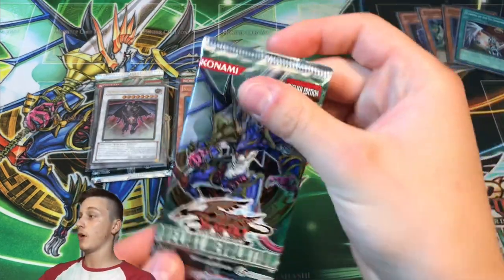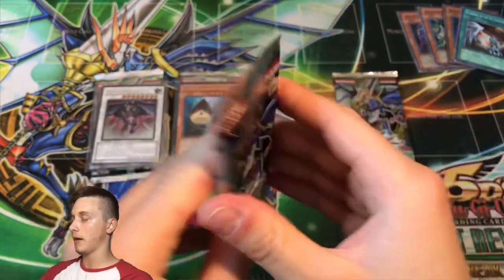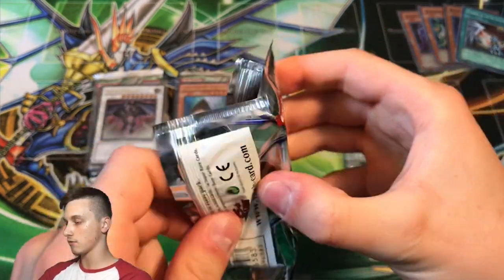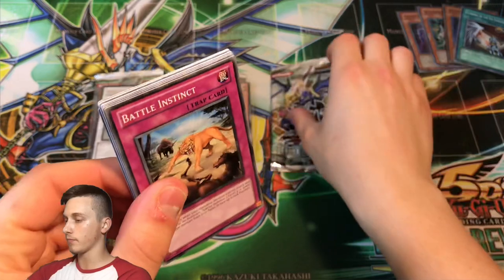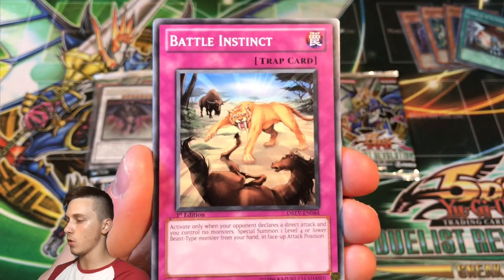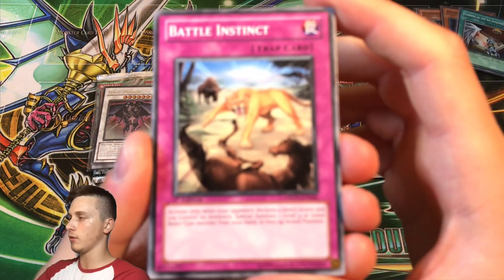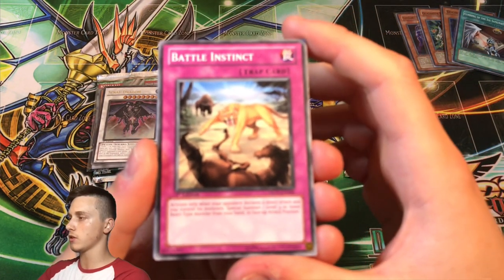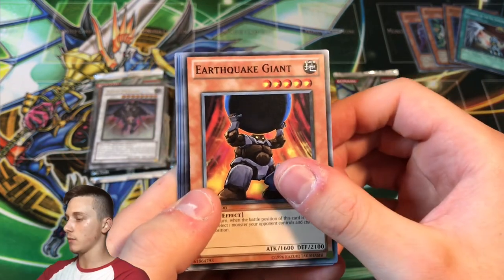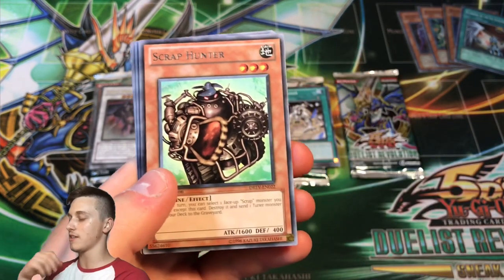Only one way to find out — crack open the next pack! Factory sealed, pack fresh — it doesn't get much better than this. Battle Instinct, a horse — a saber-toothed tiger — let's get the focus right. Battle Instinct, Earthquake Giant — another Yusei monster — and Scrap Sheen again.